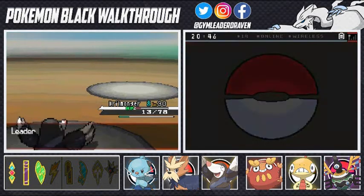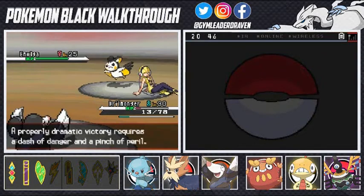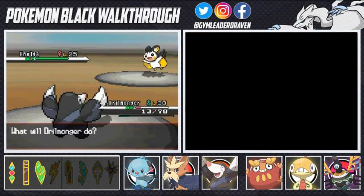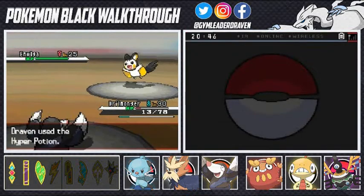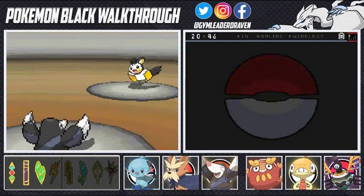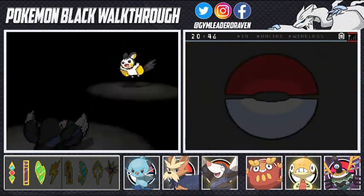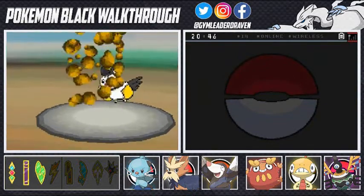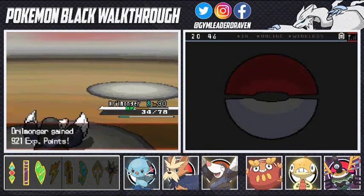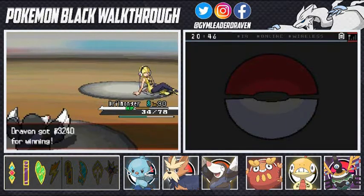Elesa sends out her final Emolga - the Pokémon that started all this trouble. A proper dramatic victory requires a bit of flair, so I heal Drill Monger first. There we go, using Quick Attack won't save it - Rock Slide finishes this off! Aerial Ace hits somehow but it doesn't matter. Drill Monger destroys Elesa's last Pokémon! Elesa says, 'I meant to make your head spin.' And yeah, she's shocked all right.